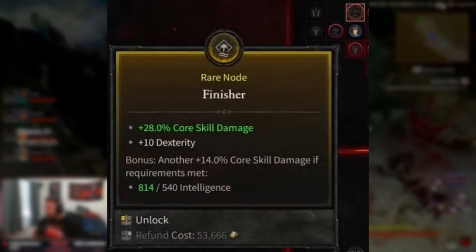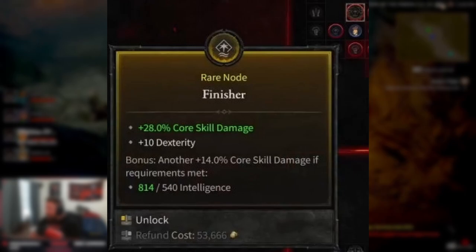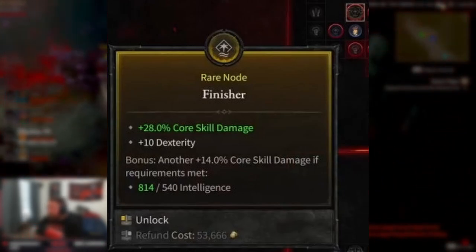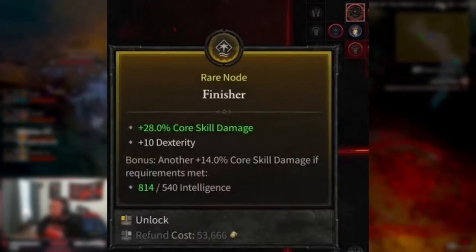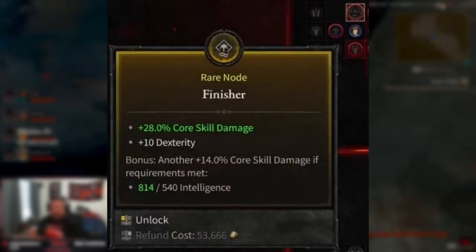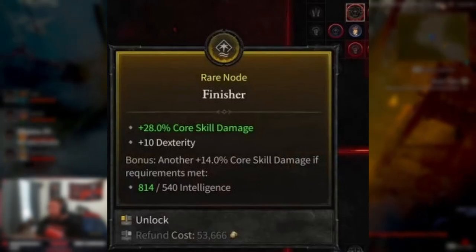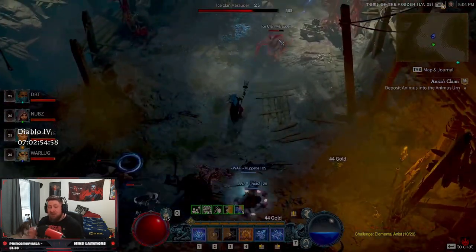Next is going to be your rare nodes. Rare nodes have powerful base effects and additional bonus effects if the thresholds are met. For example, if you have the Finisher node, you're going to get 28% Core Skill Damage and 10 Dexterity, and then if you reach 540 Intelligence total — which includes your Paragon Board as well as items — you will get another 14% Core Skill Damage on top of that.